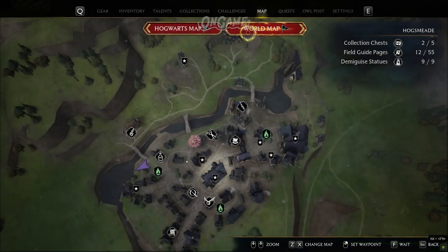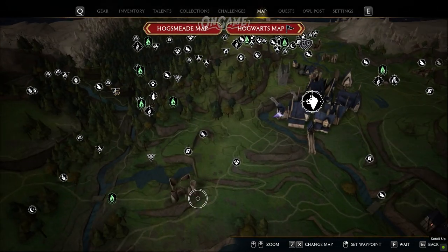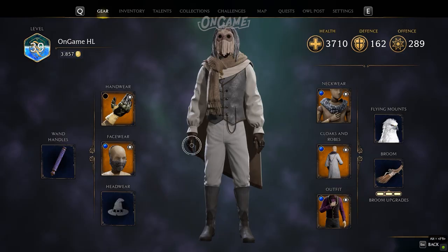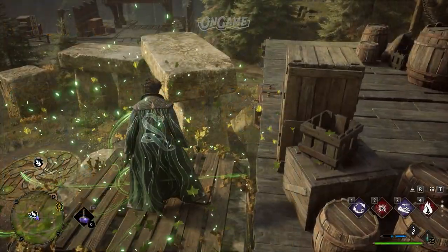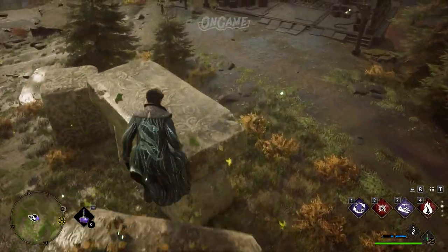In the Hogwarts Legacy world map, you'll find Merlin Trials scattered around it. To unlock Merlin Trials, first you need to have the mallow sweet leaves. These puzzles are important as they grant you extra gear slots. There are nine different types of puzzles in Merlin Trials and I will explain them one by one.